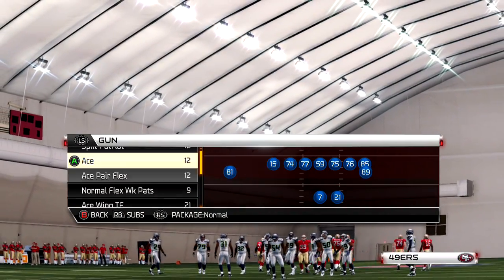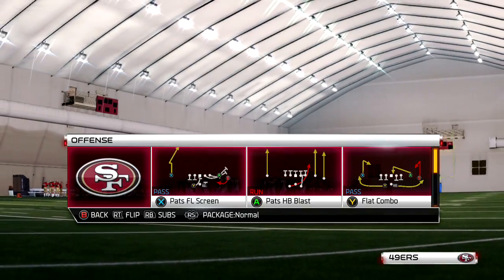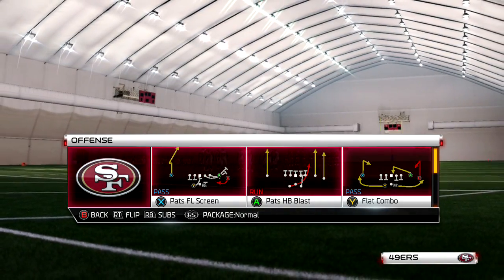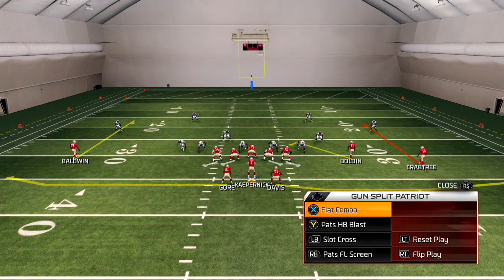What is up everybody? We're going to do something a little bit different. We're going to do the New England Playbook Scheme. This has been my favorite playbook to run all year. I switched it up a lot, but it's been my favorite all year. We're going to come out with basically two plays that we're going to run. They're both actually stock audibles, so you can come out in something different. The two plays we're going to look at are Pat's HB Blast and Pat's Flanker Screen.